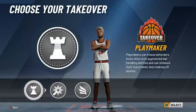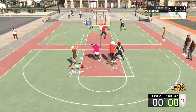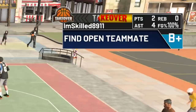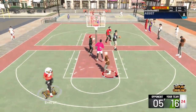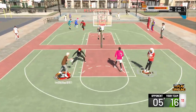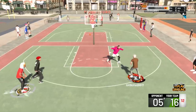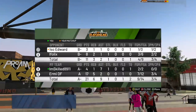Maybe we can break ankles — we're about to find out. How am I going to get playmaking takeover? I got it to the A in takeover. Do you think I'm going to break this dude's ankles? I have takeover, bro. He's holding B, just holding B — it's not doing anything. Let's go, we got the W.